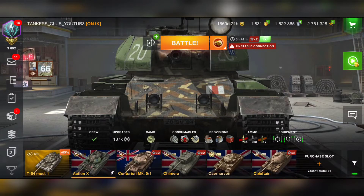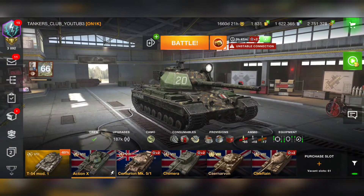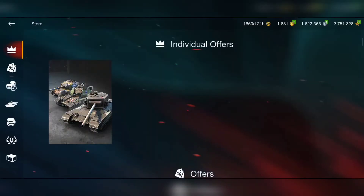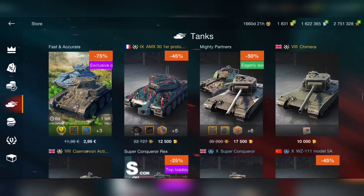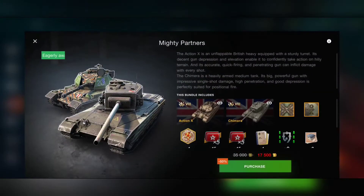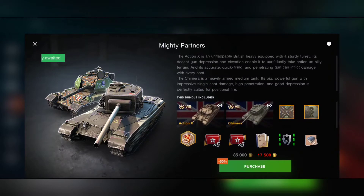Welcome back to Tank Us Club! Today we are going to talk about the Action X. We got this tank right now in the store for 7,500 gold — that's a 50% discount — and I think this bundle is worth it to get those two strong tanks.